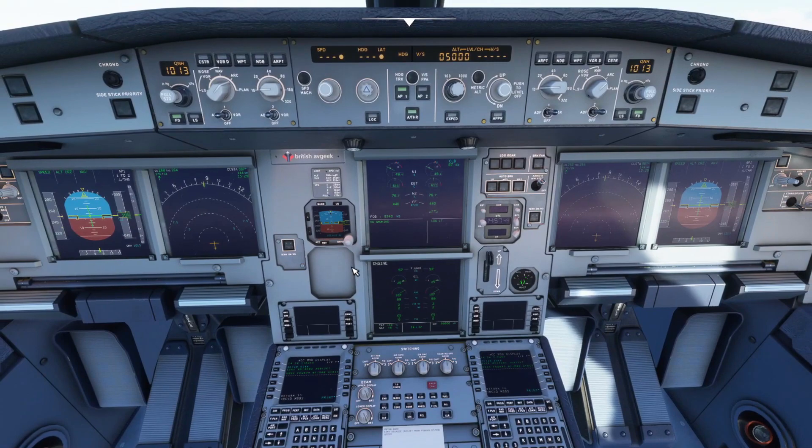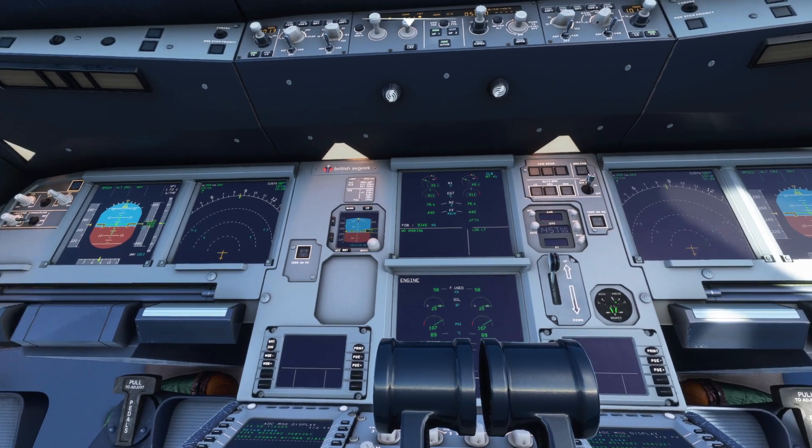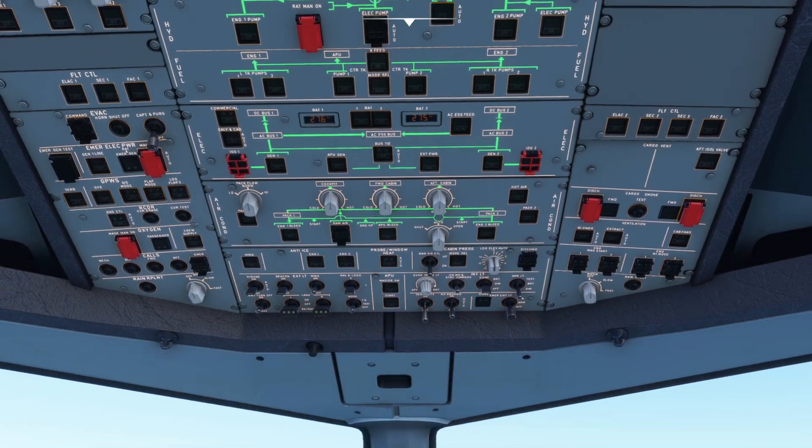There are loads of new really great textures in the aeroplane itself, including lighting upgrades. And of course the overhead panel has been reworked as well with loads of new crisp textures and lighting improvements.